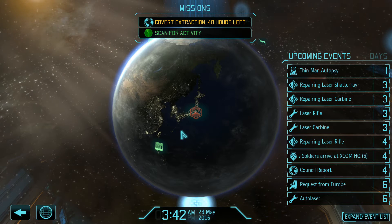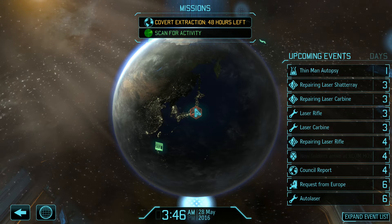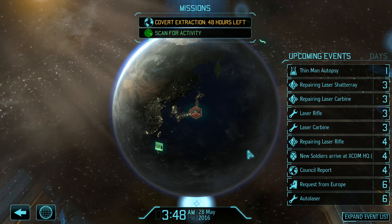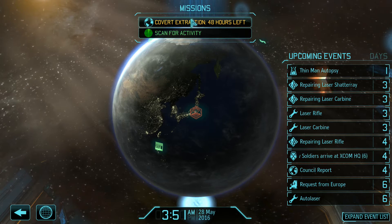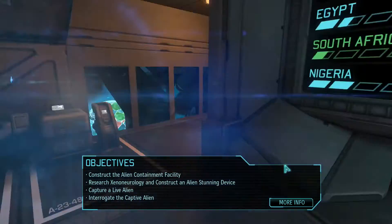XCOM: The Long War Beta 15. Last mission was a Terra mission — did it pretty well. Didn't lose anyone, and we actually saved more civilians than we lost, so that was always good. We now have a covert extraction to do, so this is the squad that I have assembled, as you will see in a second.